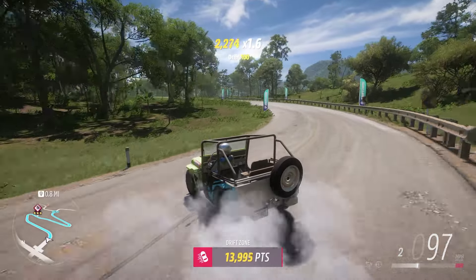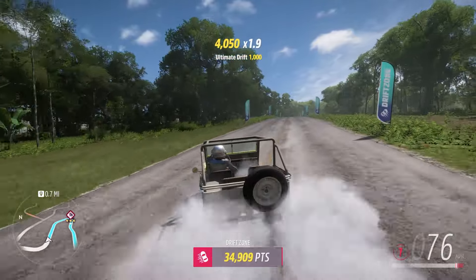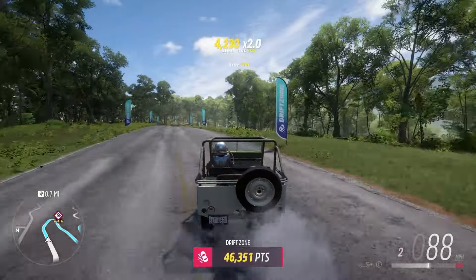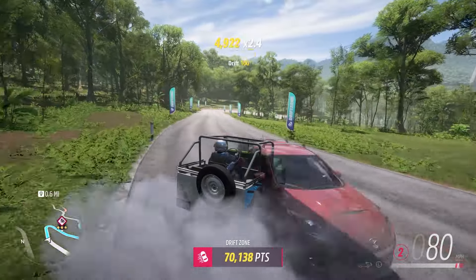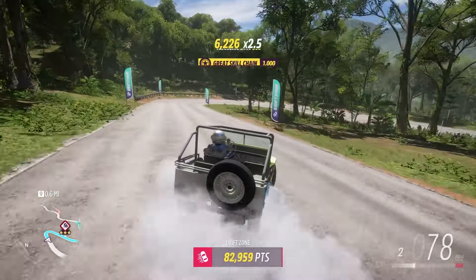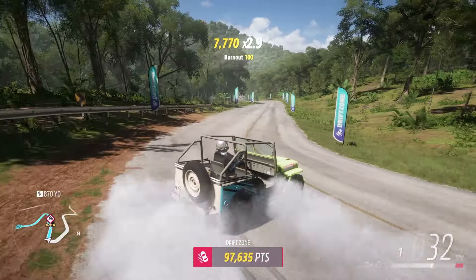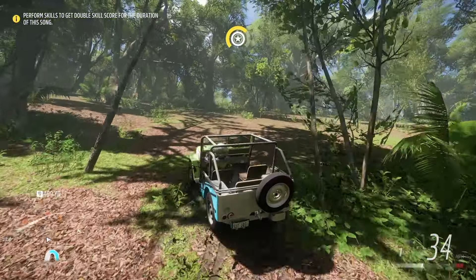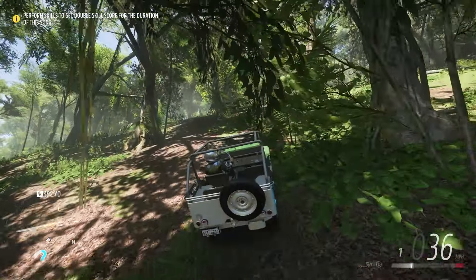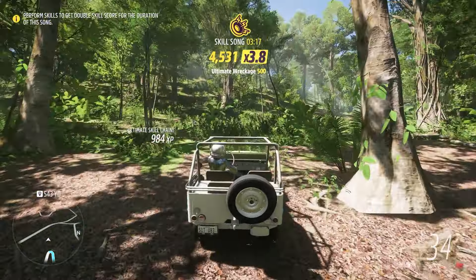At number 8, we have the Willys Jeep. I have put this car on many lists before because in my opinion, it is a jack of all trades. It's a very cool drag racing car which is surprisingly quick. It's best in class for A-class rally, and it's incredibly good at point drifting. All of this and the car is under $50,000 — there's just no reason not to have one.